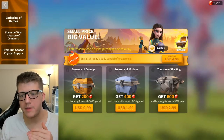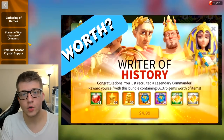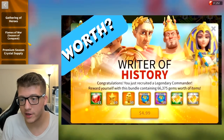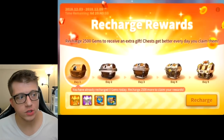Now for those who do spend money: the best value for universal legendary commander sculptures is the $5 Writer of History bundle that appears when you summon a new legendary commander. That is by far the cheapest and best value for universal sculptures in the game.